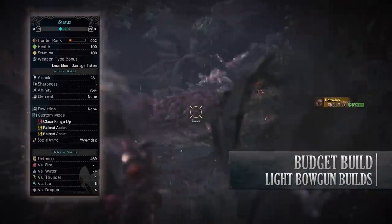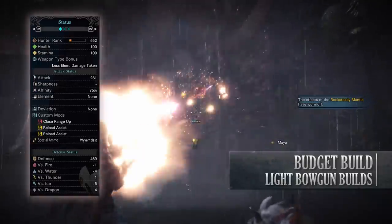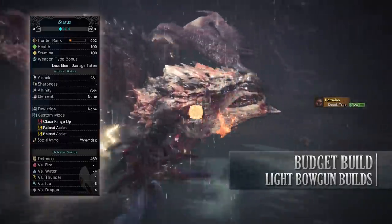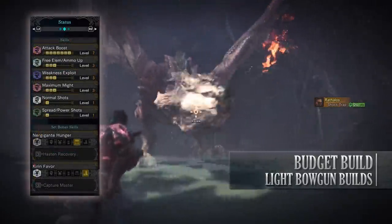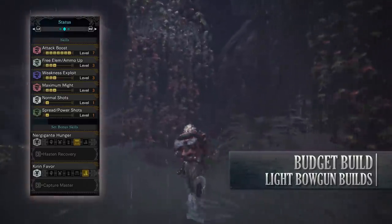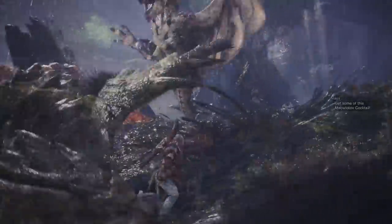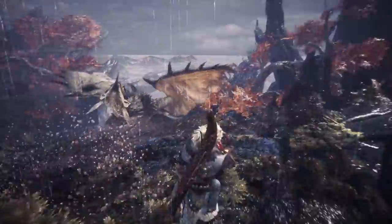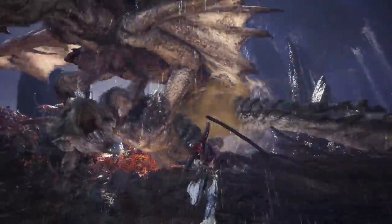If you've done what I've done in this build you'll have a build with 100 health, 100 stamina, 281 attack, 75% affinity so long as you've got maximum stamina, no element, no deviation. I've added close range up and reload assist bowgun customizations, and when it comes to defense you have a decent defense against dragon but you're fairly weak against water and ice. As for the skills you'll have: Attack Boost level 7, Ammo Up level 3, Weakness Exploit level 3, Maximum Might level 3, Normal Shots level 1 and Spread Shots level 1.